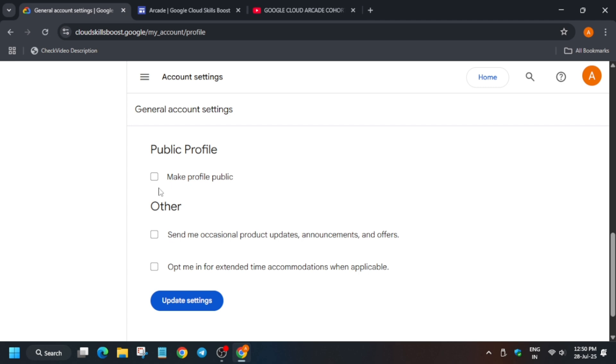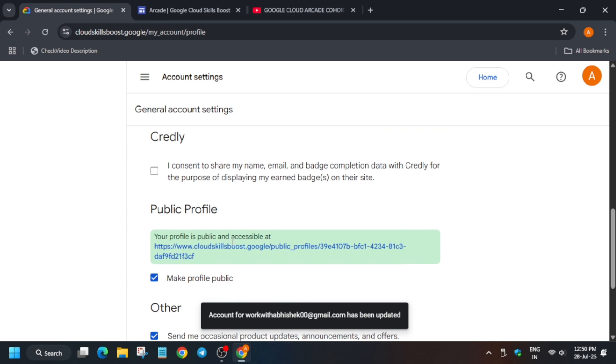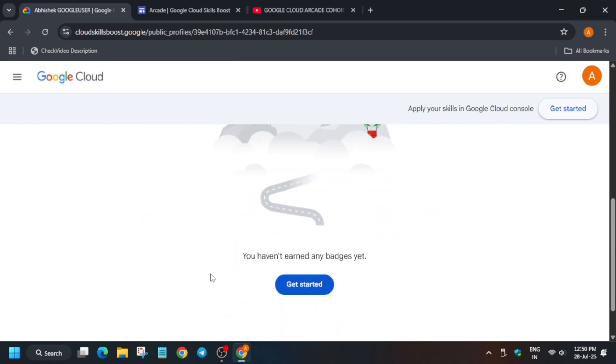You have to click on 'Make Public Profile' and also enable the two settings there. Once you have done this, click on 'Update Settings' — the page will reload itself and your public profile is now ready. You can click on it to verify. You haven't earned any badges yet, but when you earn any badge it will be shown here.